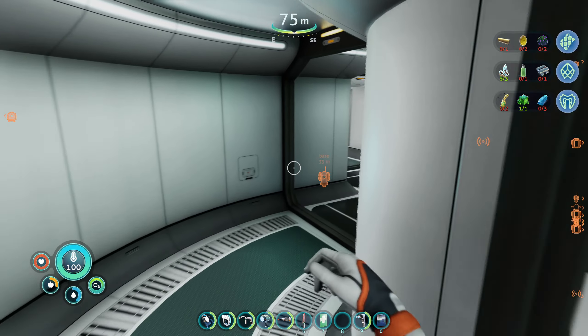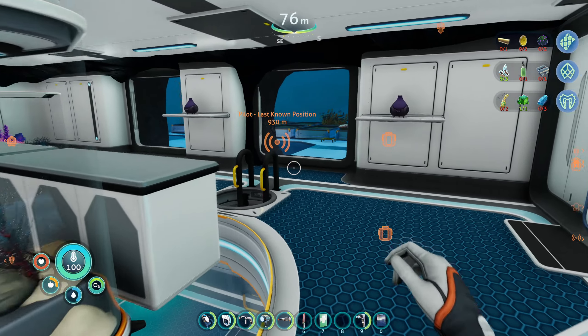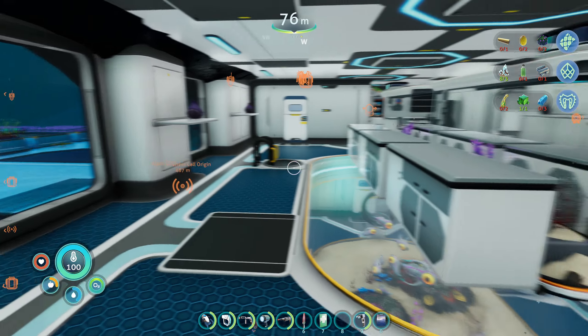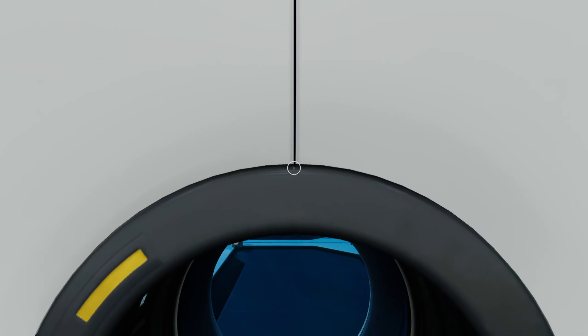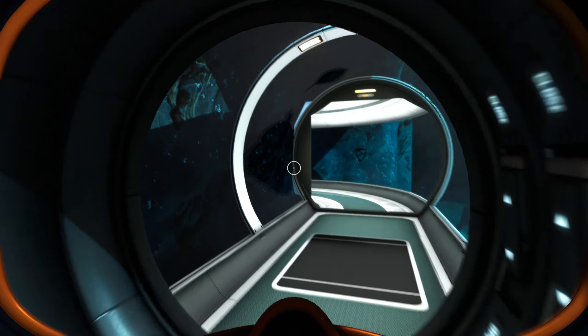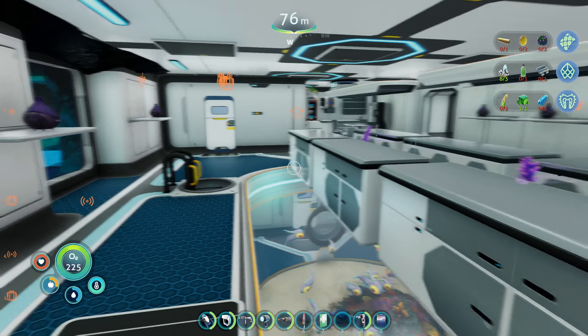We'll continue down this corridor here and come into the main room. It's just a little foyer entrance, just little decorative pieces. It really doesn't serve much purpose other than just trying to be a decent entrance. And there's a little quick entrance to get to the garden here. Yeah, this is all just aesthetics, just for looks.